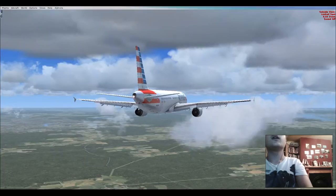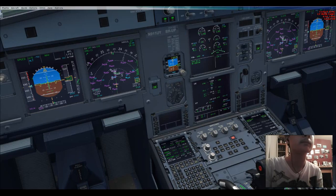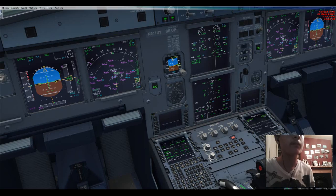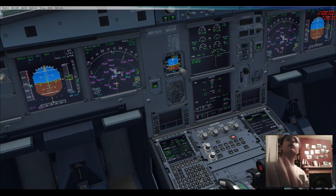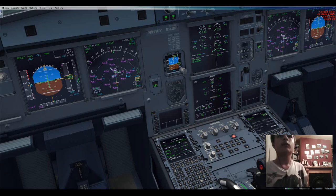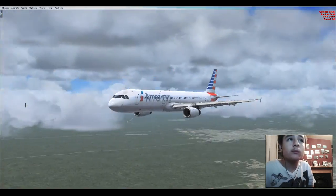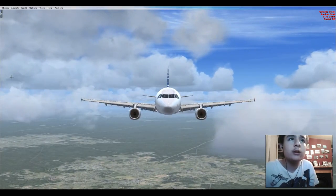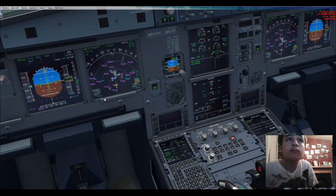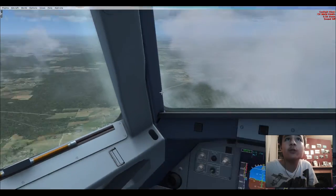I like the American Airlines livery, I will say that. Full flaps — flaps are indeed set to full. Once we reach 4,000 feet we're going to lower the gear. Just as we level off we'll decelerate to our approach speed. Is the auto throttle still on? Yeah it is now — let's quickly cycle the system just to make sure.